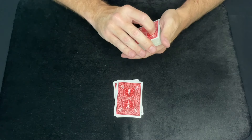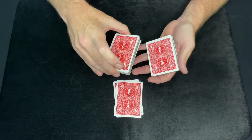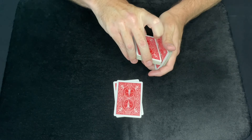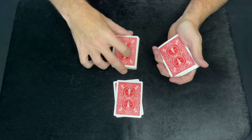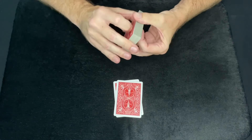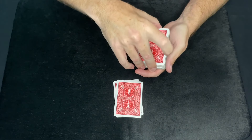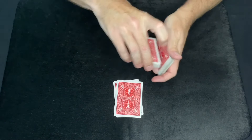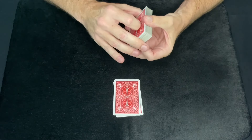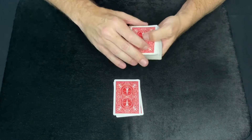For the second prediction, before you do it, you want to get a pinky break underneath the bottom Ace and do a false cut: swivel off the top of the cards, bring this Ace over that you have a thumb break on, drop it on top of that deck. Make it look like you're cutting the cards by squaring them up on the top pack, place this pack down, and place this card on top — and you've just done a false cut, placing the bottom card on the top. When you do it, you just say you're giving the cards a cut.